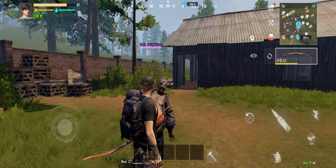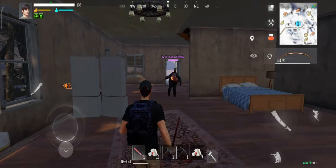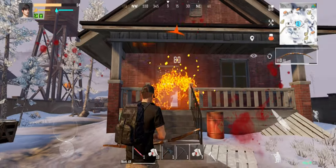Explosive Zombie. Among all the zombies, this one is the most dangerous. If this zombie gets too close, it could be the end of you as the explosion is a near-hit kill. However, it is one of the easiest to eliminate — usually one arrow in the belly will do the trick.